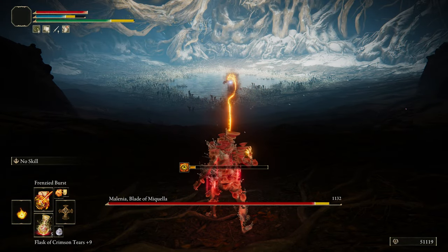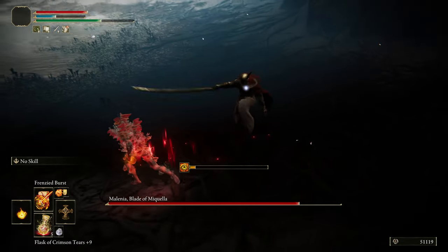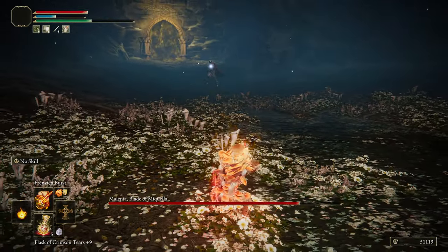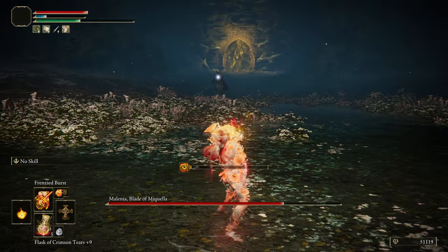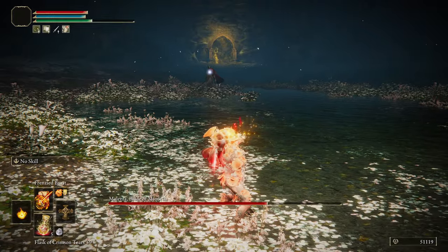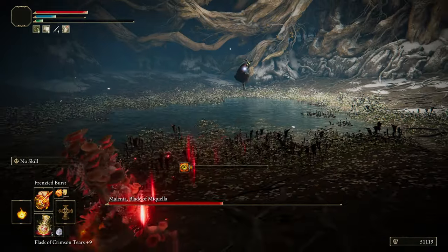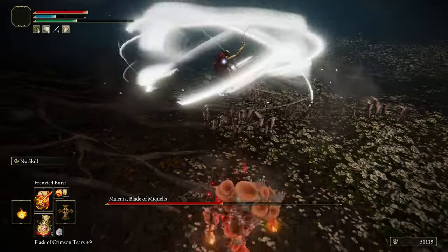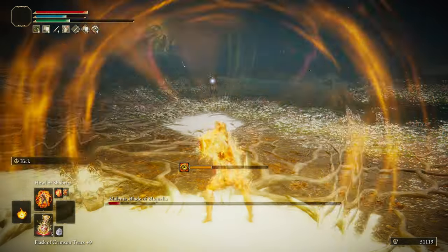And finally, for Melania. When I did this build on Patch 1.09, I killed Melania in 4 casts of Frenzy — 2 in each phase. But coming back to it, I thought I could do better. In Phase 1, hit her with Frenzy Bolt and keep your distance. The only attack you'll have to dodge is the second half of Waterfowl, with three rolls: 1 o'clock, 1 o'clock, 6 o'clock. When she has one hit left, buff up and take it.